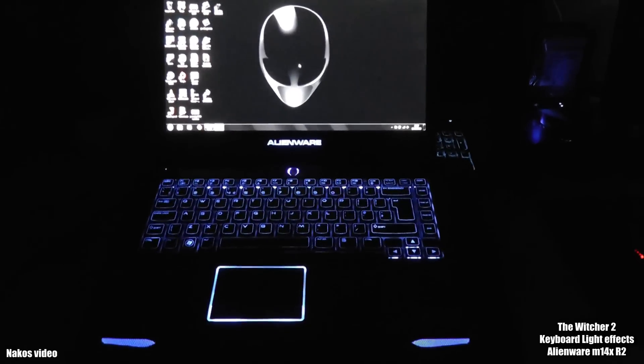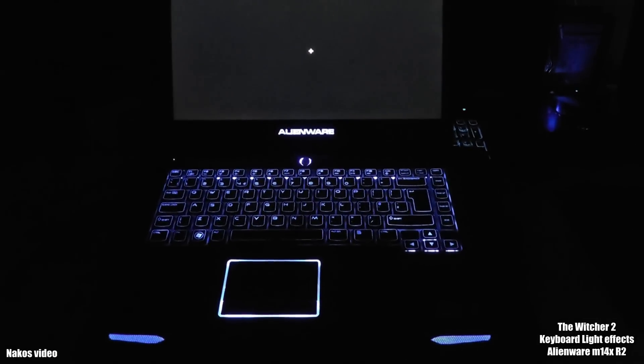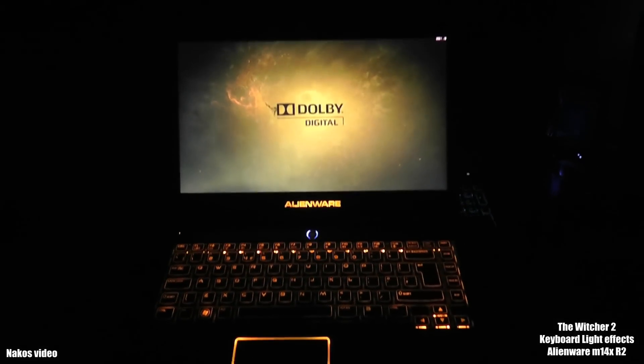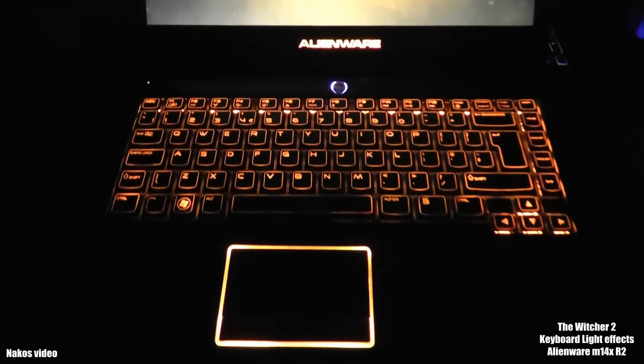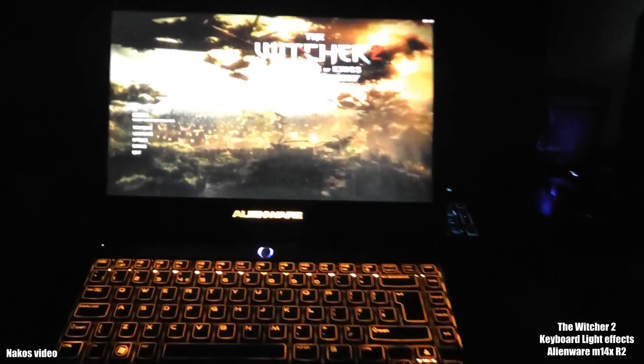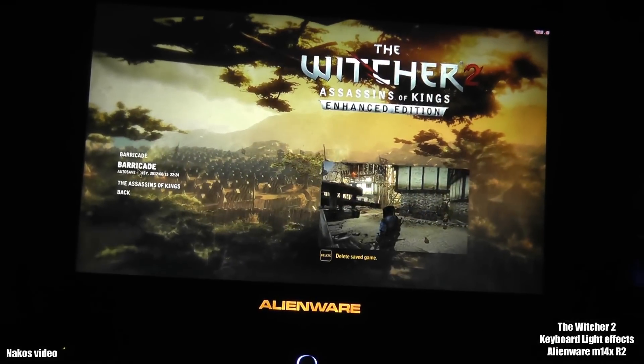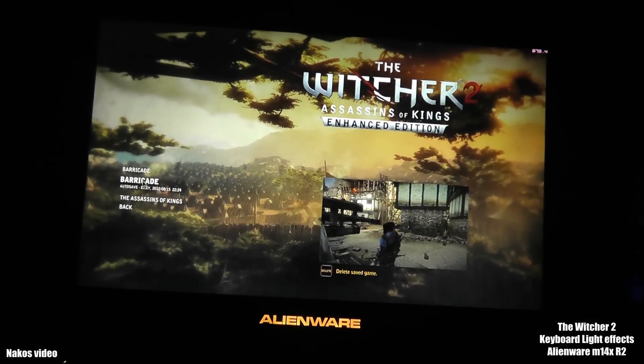As you can see in Windows I have this blue keyboard. When I start the game, Witcher 2, automatically it goes to this yellowish orange.